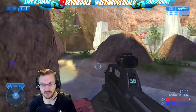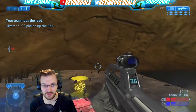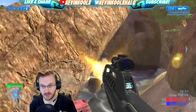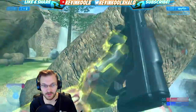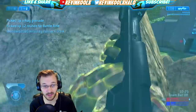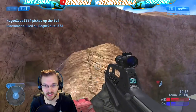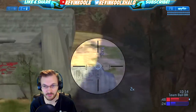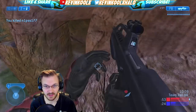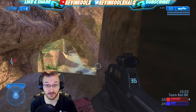No fall damage right there — somehow I lived through that, which is crazy. Another thing in this game is how power-ups and power weapons work. They are way more prominent — they spawn roughly every 30 seconds after being picked up. Power weapons also spawn every 20 to 30 seconds after being dropped with no ammo, which is pretty different from how it ended up in Halo 3, Halo 4, Halo 5, and even Halo Reach.